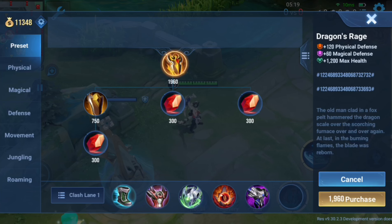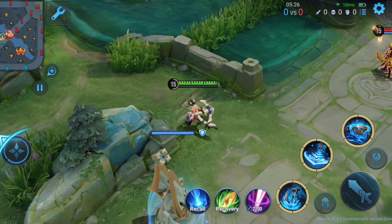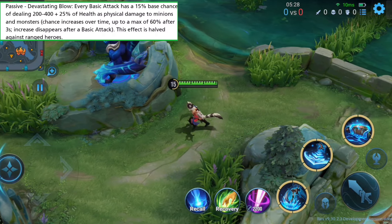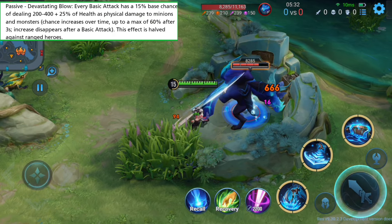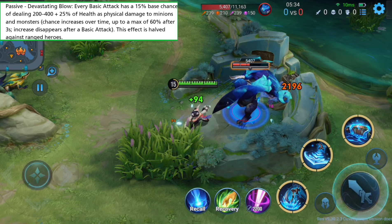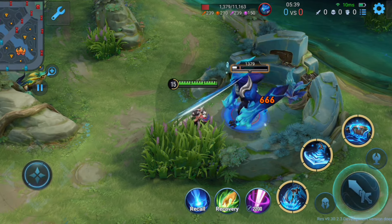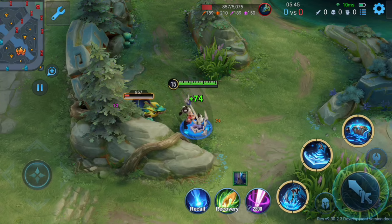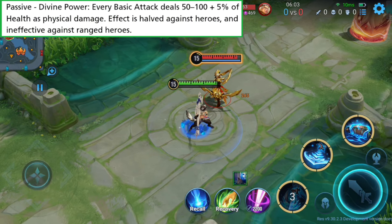They reworked Flaming Wrath and renamed it as Draconic Sword and Shield. It has 1200 health, 120 physical and 60 magical defense as base stats. A new passive, Devastating Blow, is added — every basic attack has a 15% base chance of dealing HP-based high physical damage to minions and monsters. The chance increases over time up to a max of 60% after 3 seconds, and disappears after a basic attack. Another passive, Divine Power, also adds extra damage based on physical attack and max HP.